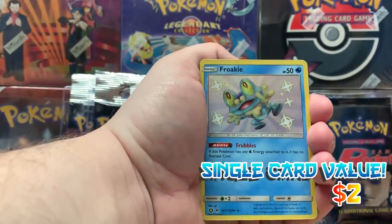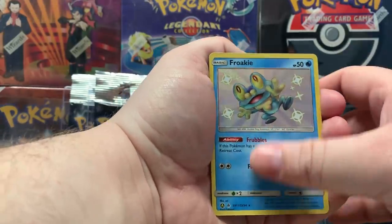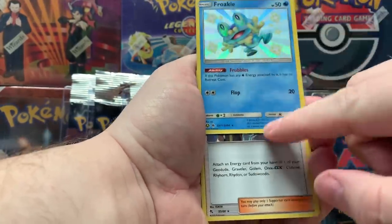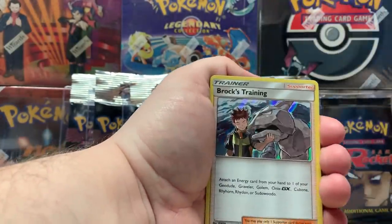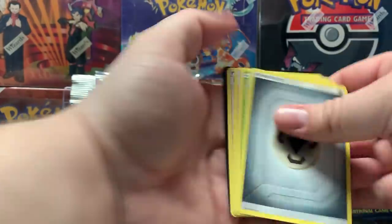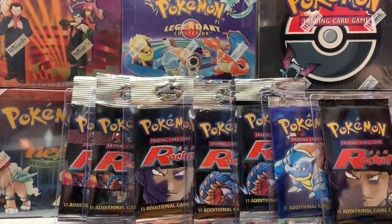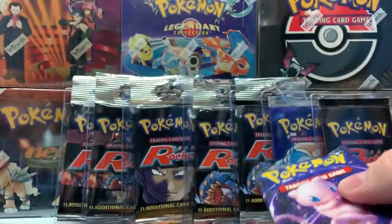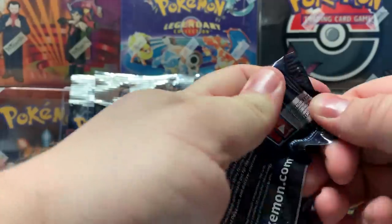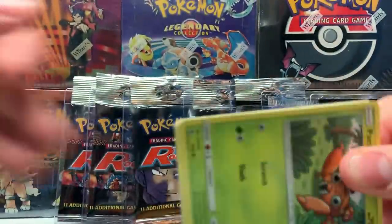Speak of a shiny — there is a Farfetch'd. Is it the texture error? Yeah, well it's a different print because it's like a matte finish. All right, we got four packs remain and then we'll go error hunting. We'll open up a base set — these should be all unweighed, we don't know for sure, that's why we're opening them up today.